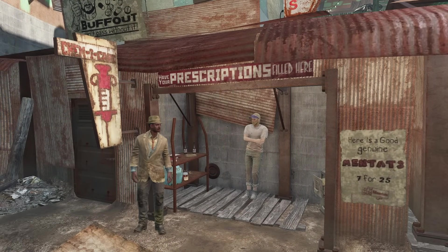Since first being introduced in Fallout 3, Med-X has become a staple of the Fallout franchise, known for its potent pain-relieving properties. Med-X typically comes in the form of a pre-filled syringe, making it easy to administer when things go awry, like in a firefight. When injected, Med-X significantly reduces the user's sense of pain. In-game, this translates to an increase in the player's DR, or damage resistance, stat — pretty useful when swarmed by enemies.